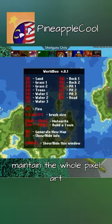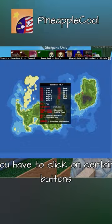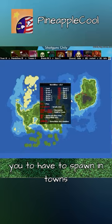To actually do anything, you have to click on certain buttons on your keyboard to add grass and sand. And to make a Kingdom, you have to spawn in towns, and humans will magically appear from that town.